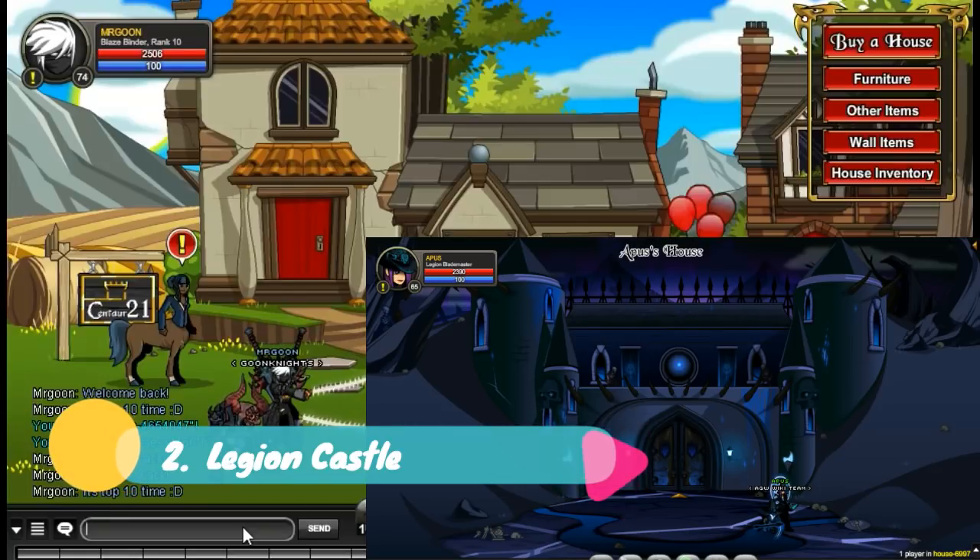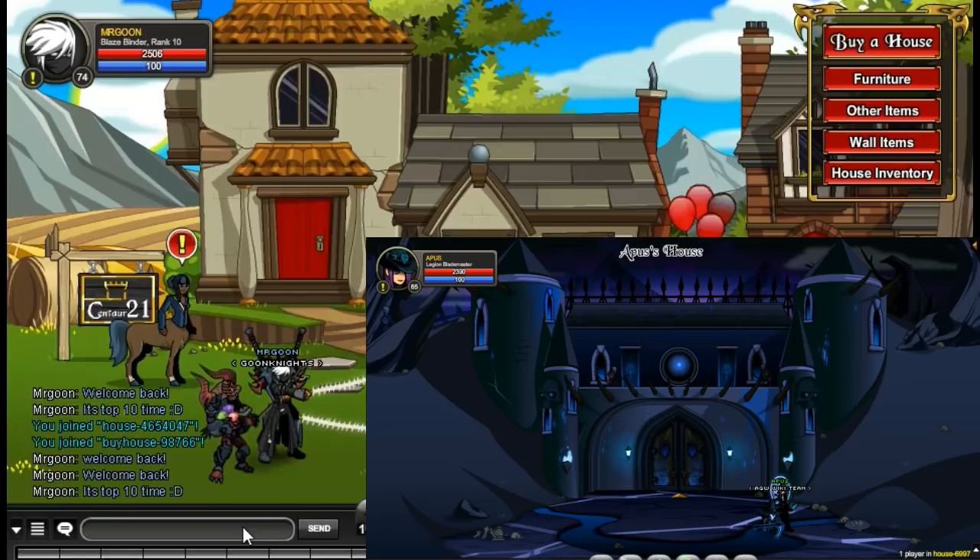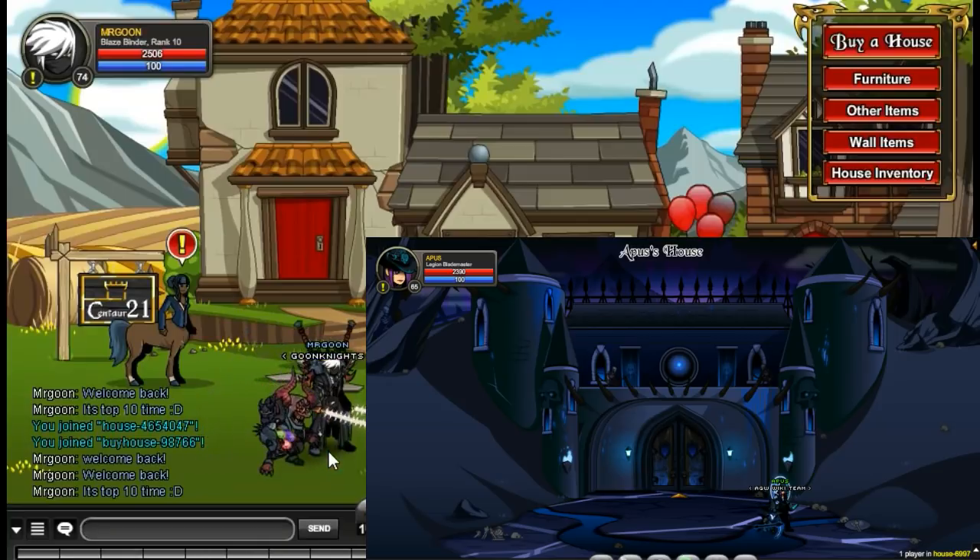At number 2 we have got the Legion Castle. This is available in the Underworld merge shop and it is a pretty awesome house. You can customise your armour and your character here, which does pip pretty much all these other houses into the number 2 spot.